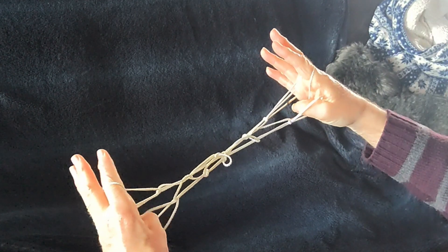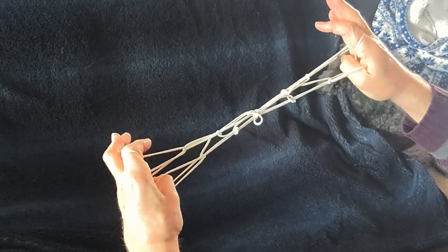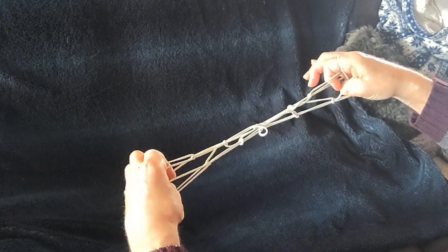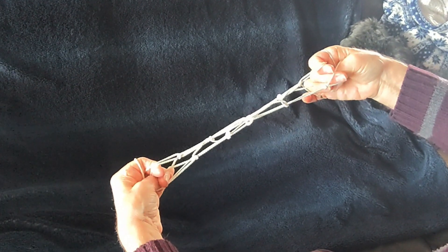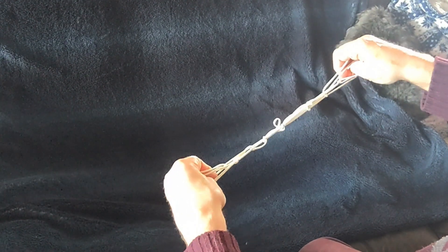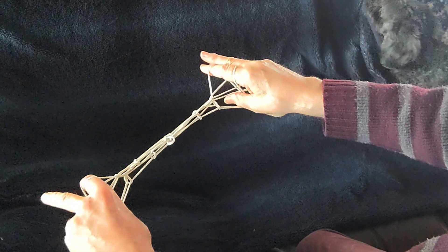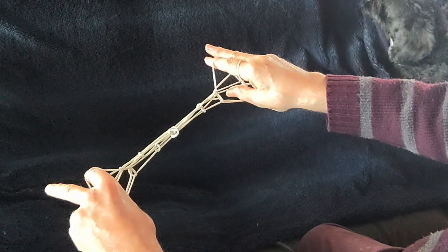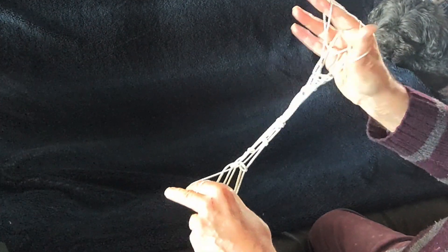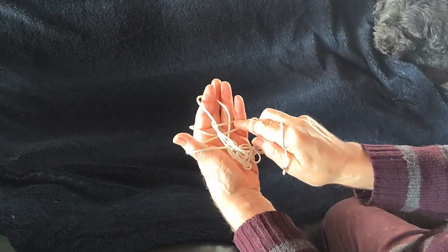With the thumbs pressed down on the near index finger strings and then with the indices, go into the little finger loops and draw back the near little finger string and the far index string — draw them back and up a bit. Then with the middle finger and the index finger, grab hold of the near thumb string and turn your hands away from you drawing that string through that loop. Dropping the little finger, it should end up on the index finger. Keep pressing down with the thumbs — they're going to do quite a tricky move — and get hold of the far little finger string and pull it through that gap.